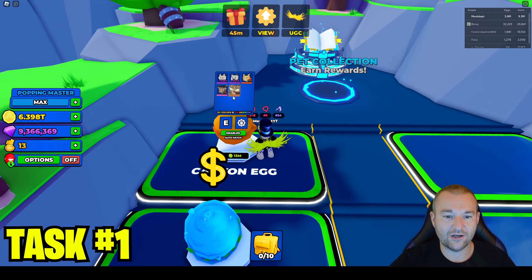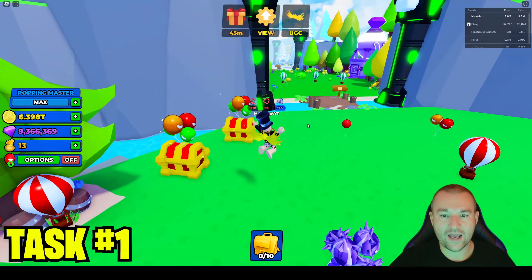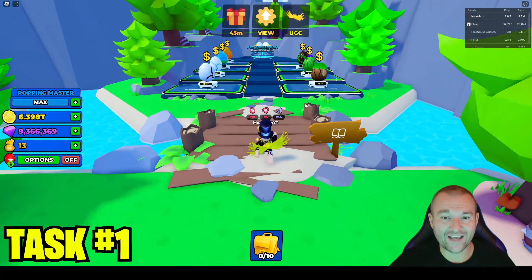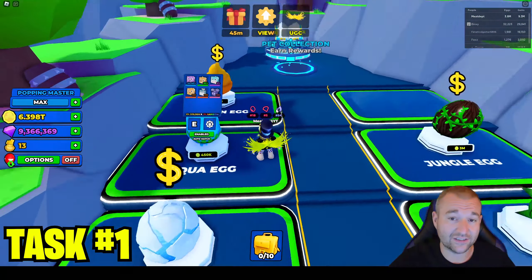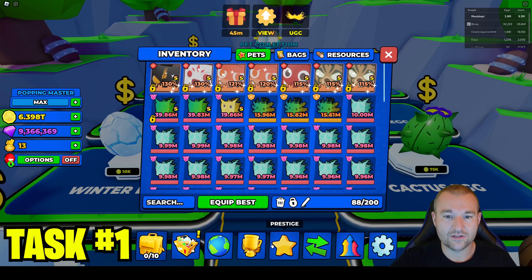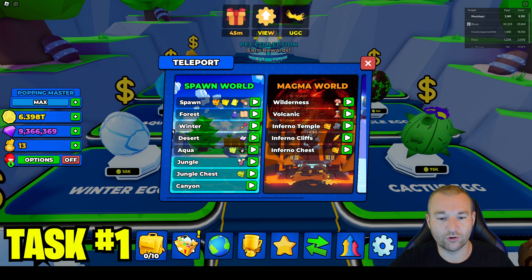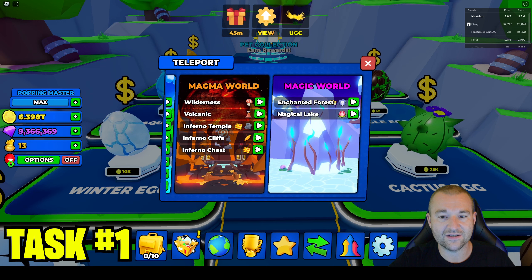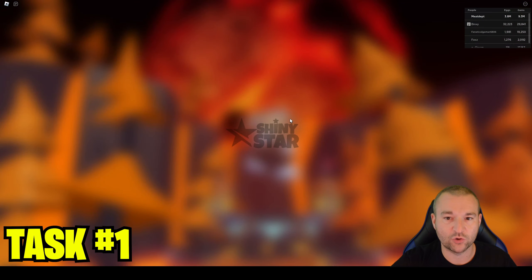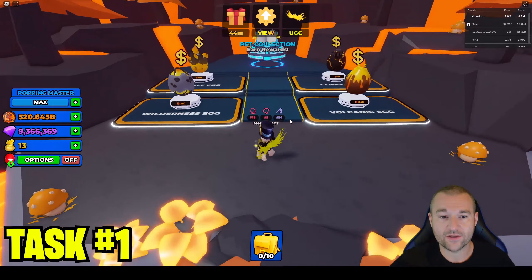My tip to you is just progress through the game, try to get good pets along the way, and you'll eventually get to the point where you can start crushing stuff, getting a lot of coins. It's just a matter of sitting on the egg and actually being able to hatch it. I've done it on a free-to-play character and was able to do it within a reasonable amount of time. You could go to Magma World — you're gonna have to progress through the spawn world, through the magma world, and into the latest magic world anyway, because that's where the rainbow machine is to make the rainbow pets.